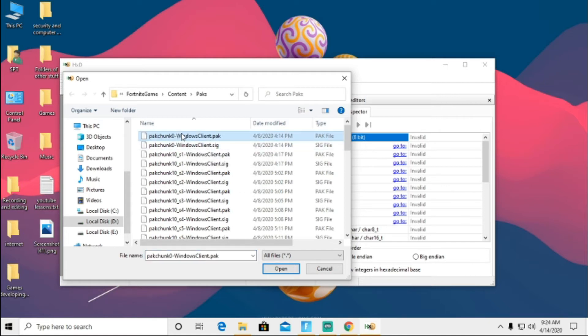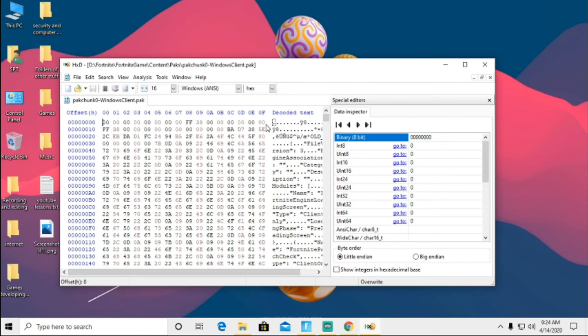Use this one right here — Pack Chunk Zero — just open that up. The thing is, I don't really know the value of the Wiretap skin. I need to know the value of the Wiretap skin.